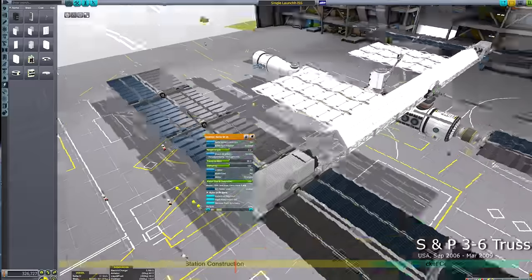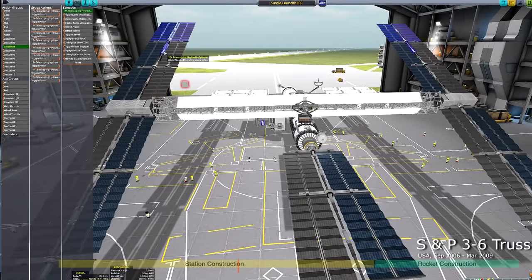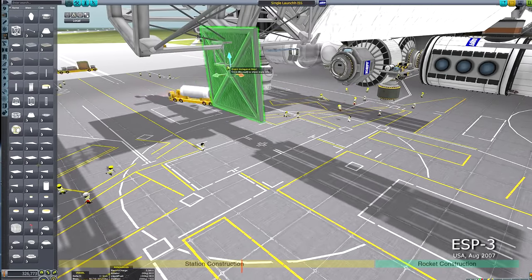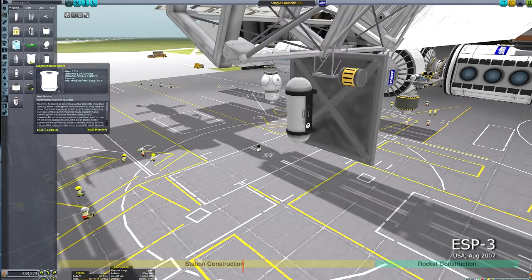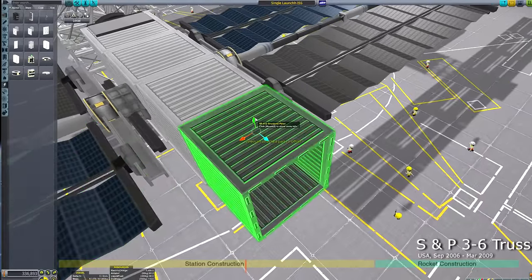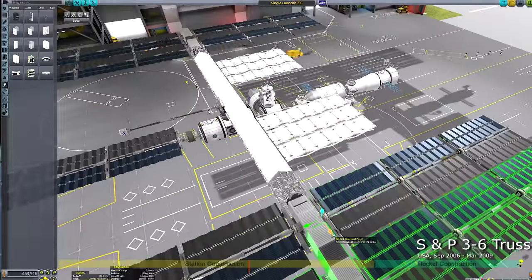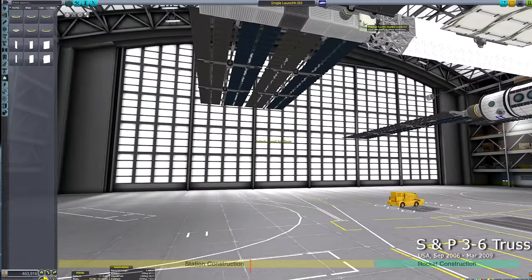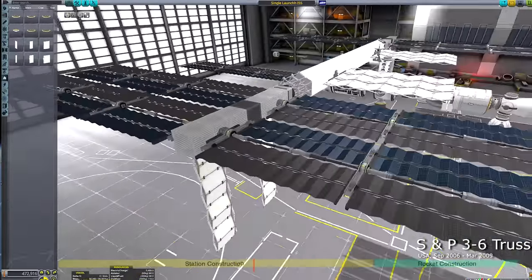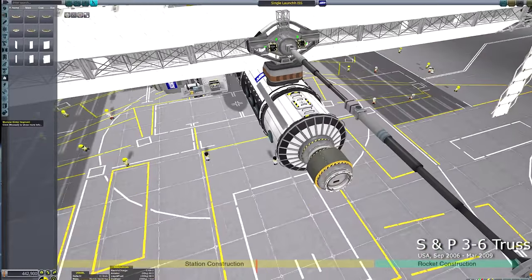Now we're working on the construction of the gigantic solar arrays, and there's another feature I decided to add: these are attached to a rotation servo. Much like the real International Space Station, I wanted the arms holding the solar panels to be able to rotate so they're always facing the sun. That's how the real station keeps its solar panels pointing toward the sun — big rotating arms — and I wanted that to be a functional feature on my recreation.